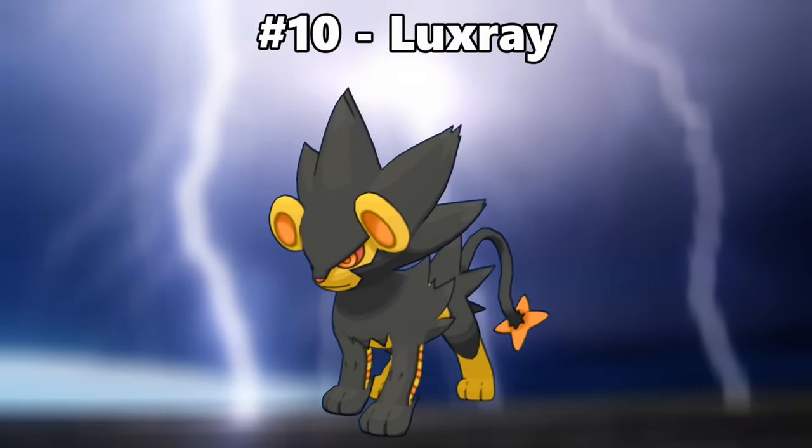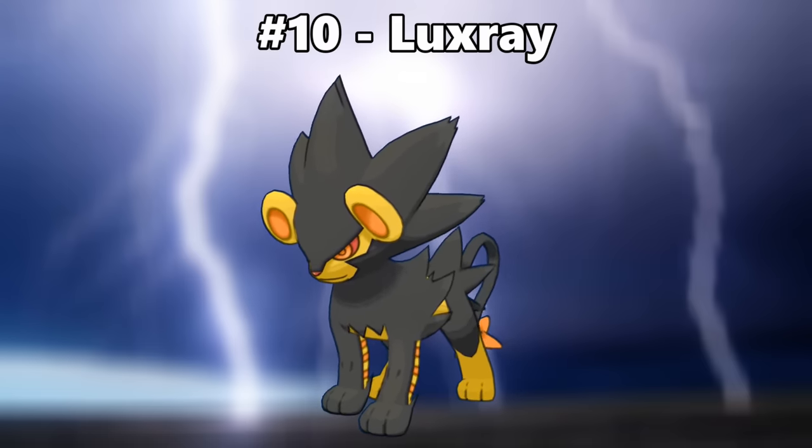Number 10 is Luxray. Changing only the blue part of Luxray to be yellow — a perfect representation of its typing — was the best possible shiny version for this already amazing Pokemon.